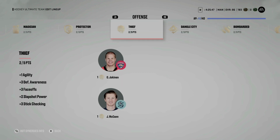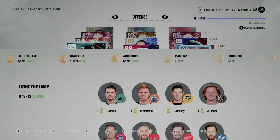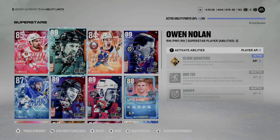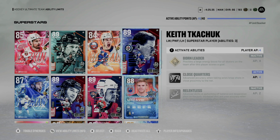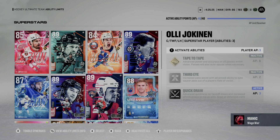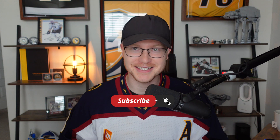As for active abilities, we have Light the Lamp, Gladiator, and Workhorse running team-wide. The players with individual abilities are Dylan Larkin with Wheels, Owen Nolan with Close Quarters, Matthew Barzal with Elite Edges, Keith Tkachuk with Silver Close Quarters, Victor Hedman with Gold Stick 'Em Up, the team builder D with Silver Truculence, and Olli Jokinen with Silver Quick Draw. That's it for this one — thank you for watching! If you liked the video, click like, and if you want to follow the series, go ahead and subscribe. I'm Man Advantage and I'll see you next time.